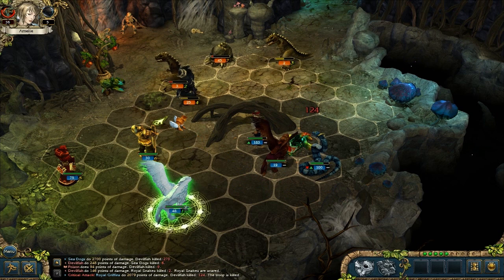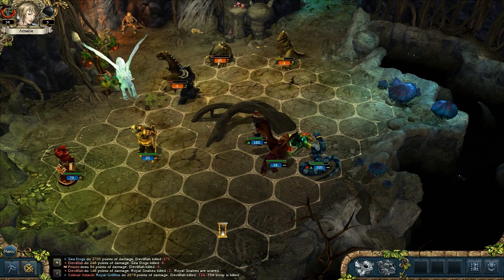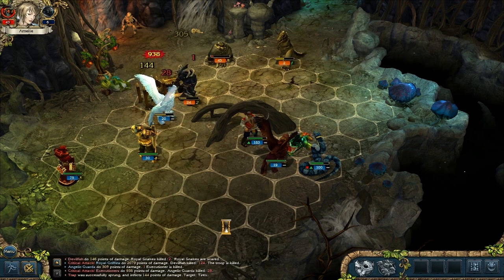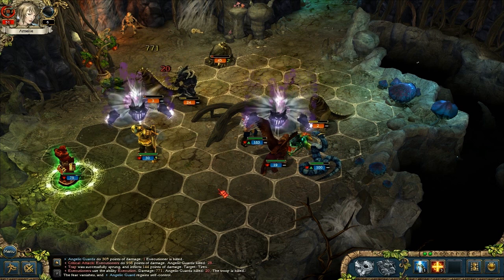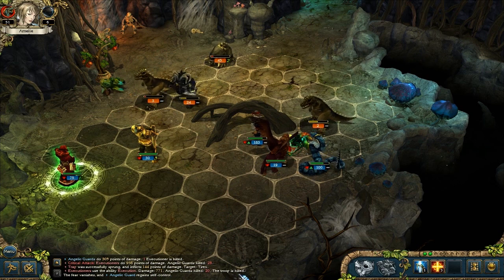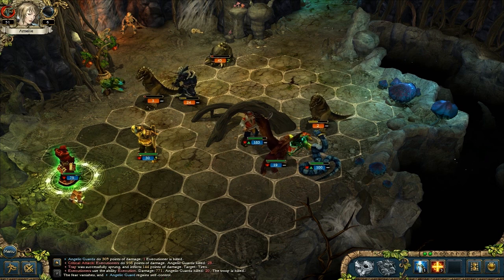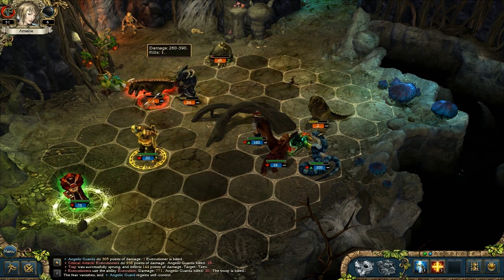Them down. You can also block them. Kill one of them. Lost 28. They are very strong. Executioners use the ability Execution - 770 damage. Angelic Guards kill 20. The fear vanishes and the Angelic Guards regain self-control. Well, they're dead, they're not regaining anything. Make sure to kill one of them.